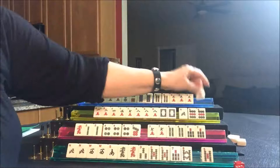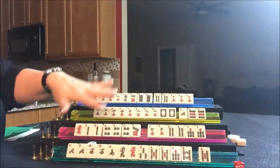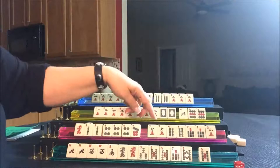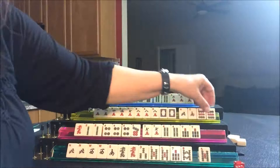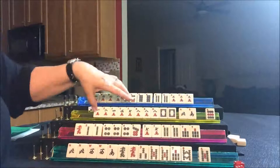Draw for East — they drew a seven dot, not a keeper, throw it. Draw for South — they drew a two crack, not a keeper. Draw for West — they got a south wind. Let's go ahead and discard a nine dot; that suit is not going to help them. Maybe they can switch back to Betty. Draw for North — they picked up an east wind, a discard for them.